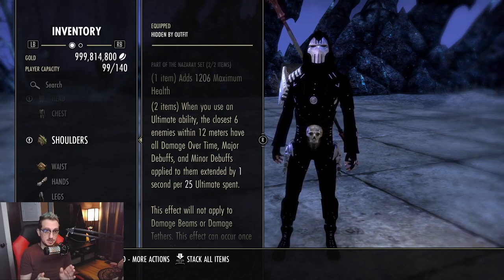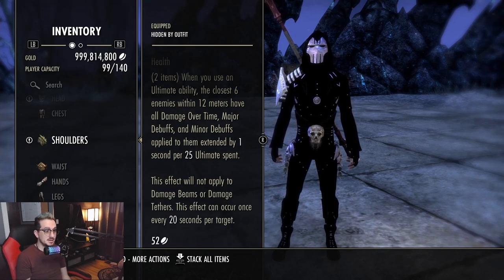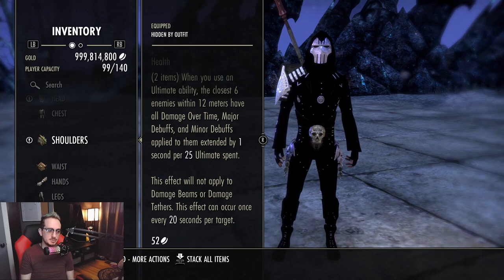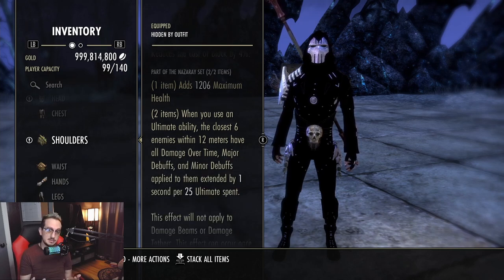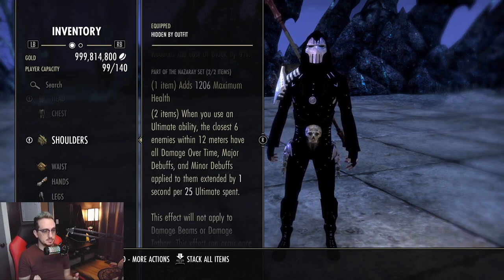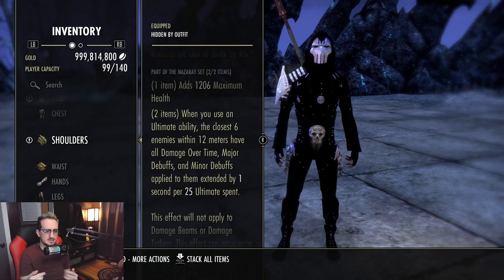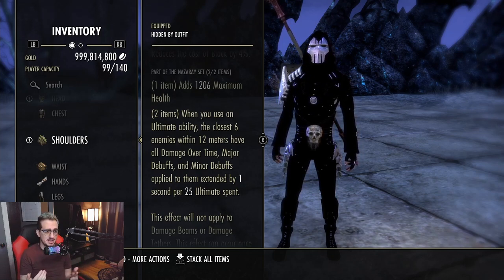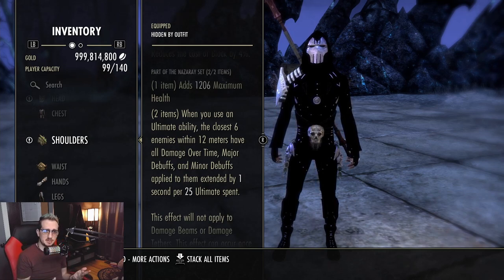However, they added a disclaimer: this effect will not apply to damage beams or damage tethers. This effect can occur once every 20 seconds per target. Off the top of my head I can't think of anything this would be majorly overpowered on besides extending buff durations like Major Vulnerability or Major Fracture. It just seems very underwhelming compared to the other sets we've discussed. Let me know in the comments what you think — I'm probably missing something here.